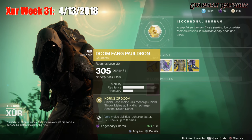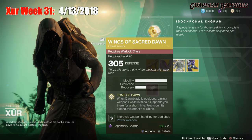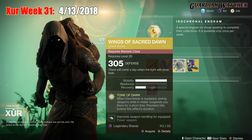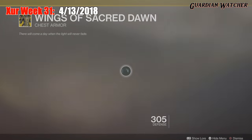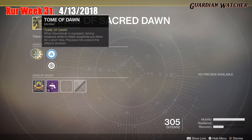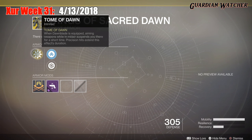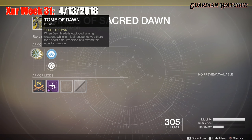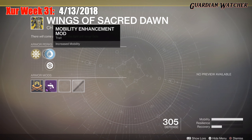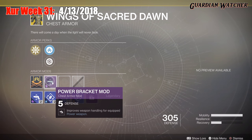The next exotic we'll be going over is the Wings of Sacred Dawn for the Warlock. This comes with 3 Mobility and 1 Recovery. The intrinsic perk on this is Tome of Dawn — when Dawnblade is equipped, aiming weapons while in midair suspends you there for a short time, and Precision Kills extend this duration. Then we have the Mobility Enhancement mod, Restorative mod, and a Power Bracket mod.